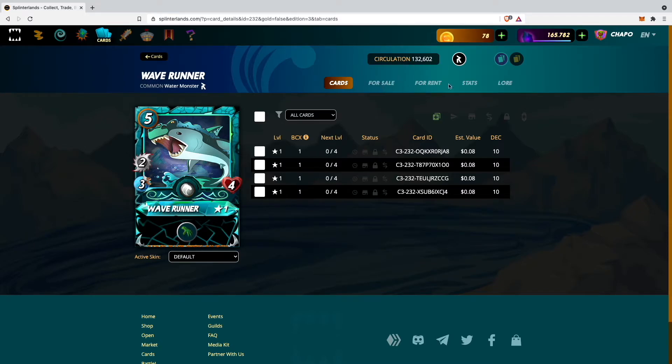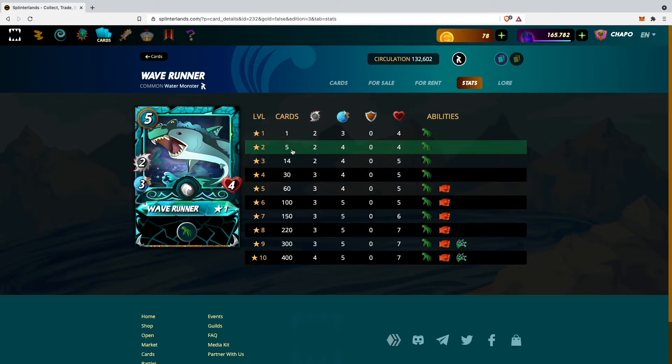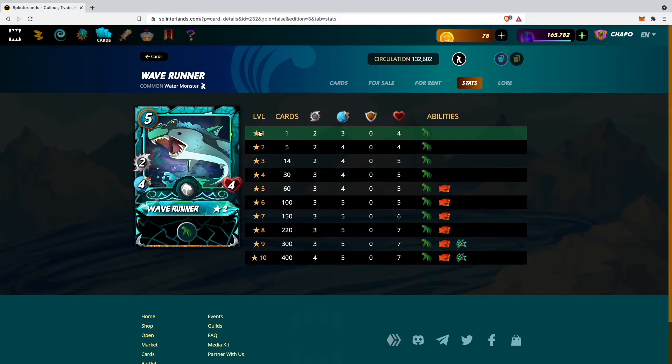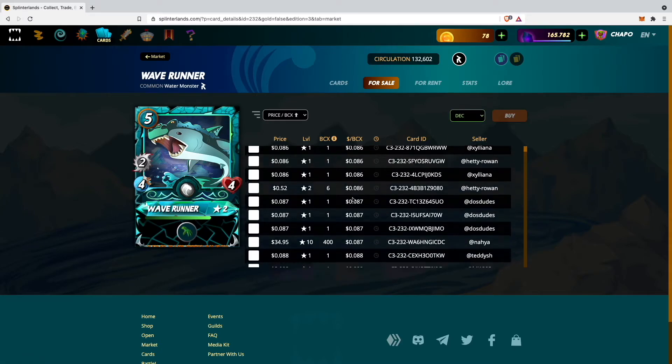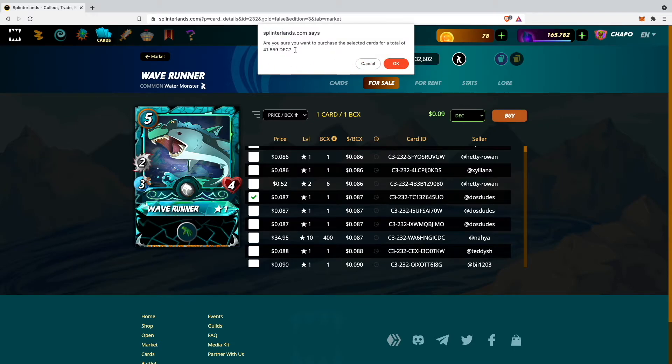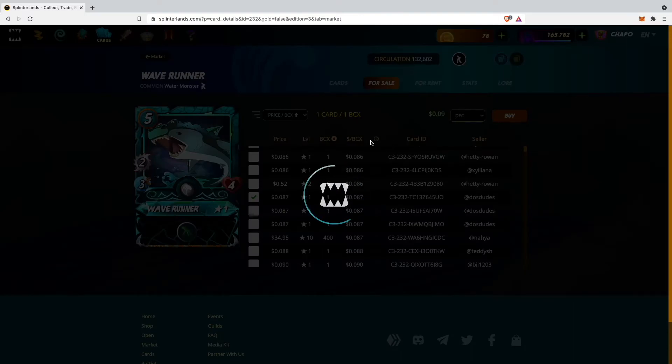As shown in the stats, to upgrade your card to level 2 you will need a total of 5 cards at level 1. So I will go to the For Sale section and buy one more Wave Runner level 1 with Dark Energy Crystals — it will cost 41,859 Dark Energy Crystals. I'll go ahead and buy this card.